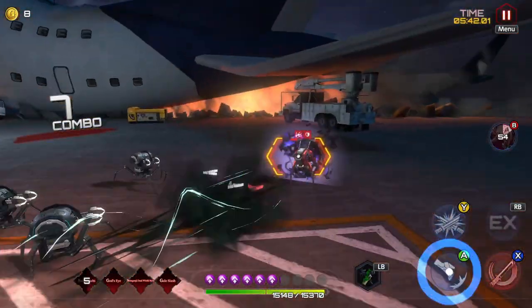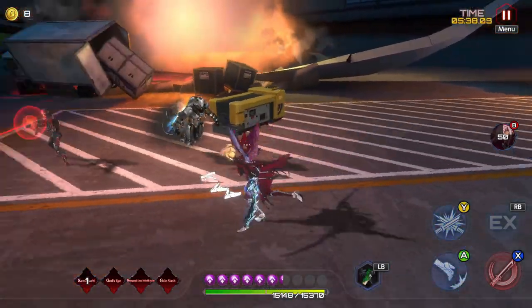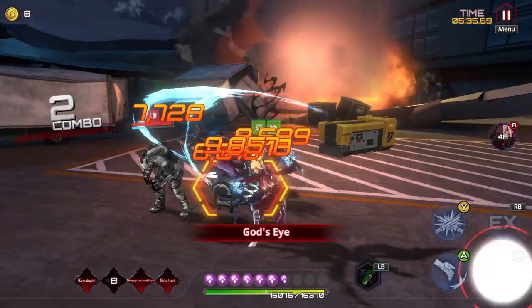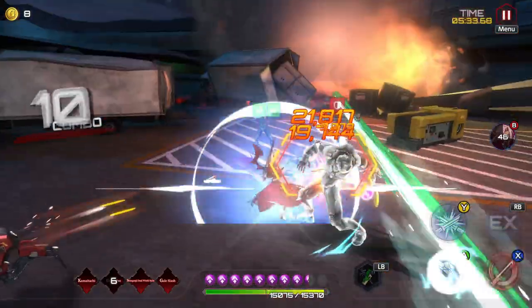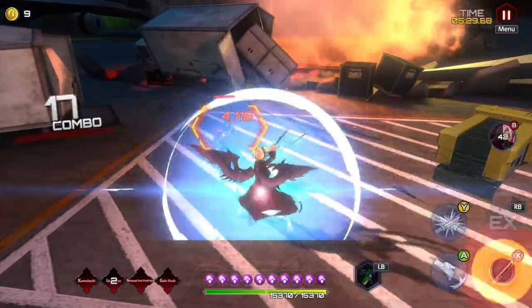If I can get God's Eye, we can go crazy. Look at how much damage Kuranai is doing — it's so crazy. Once you get God's Eye off with this full red build, she just does so much damage and it's so quick.